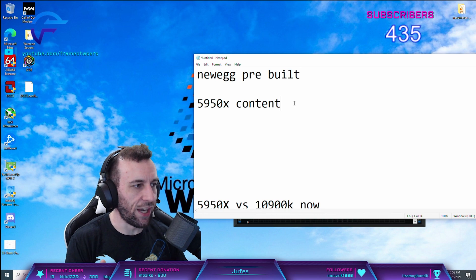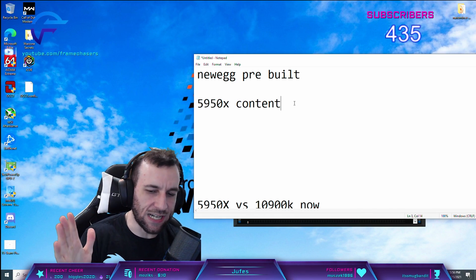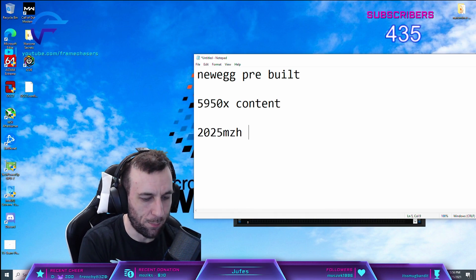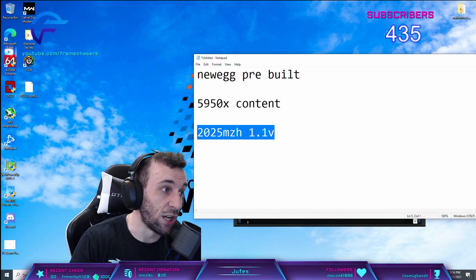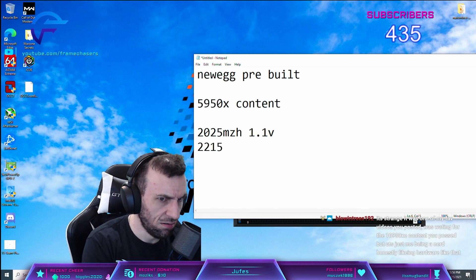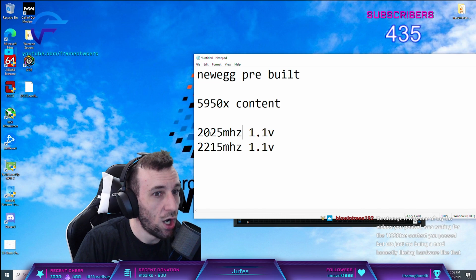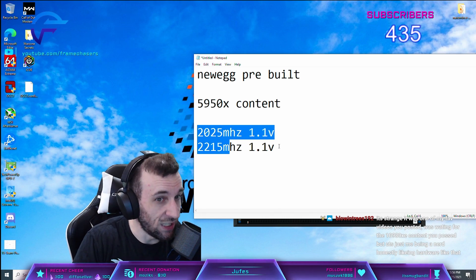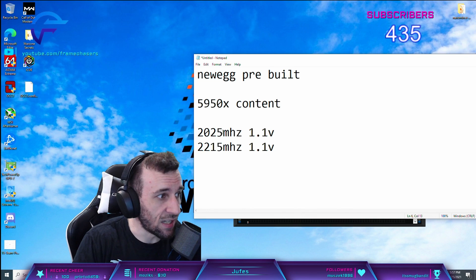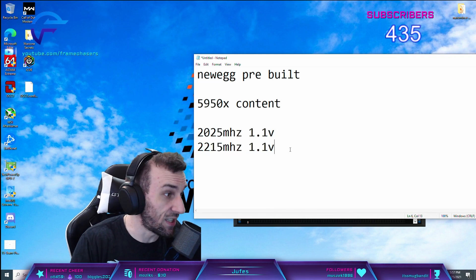The silicon quality of 3090s is so vast. My worst 3090 can barely do 2015-2025 megahertz at 1.1 volt — it's a dog shit 3090. My best one can do like 2215 at 1.1 volt. Dude, that's a 200 megahertz silicon quality difference. That's fucking massive. These two aren't even in the same bin — this is a 10% performance difference. I don't know how they're binning these things. It's fucking ridiculous.